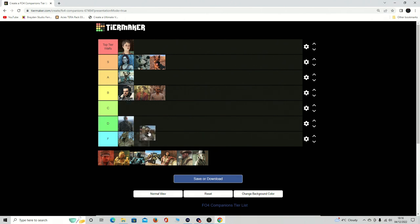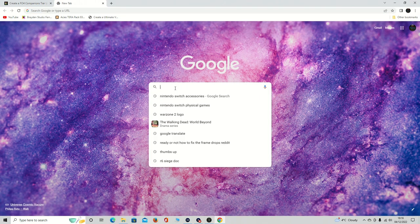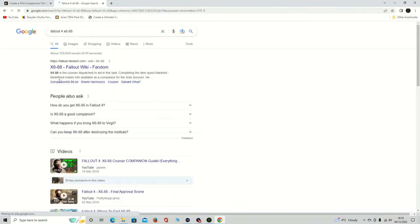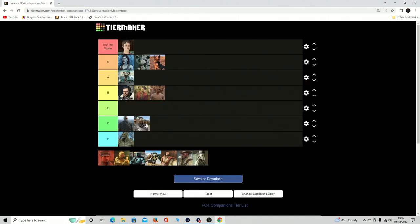X6-88 — not IG-88, that's the Star Wars one — X6-88 from the Institute. That shows everything I need to know; I haven't done a solely Institute playthrough yet, which is surprising. But yeah, he's boring. He's like everything Danse is but with zero personality — very, very boring.